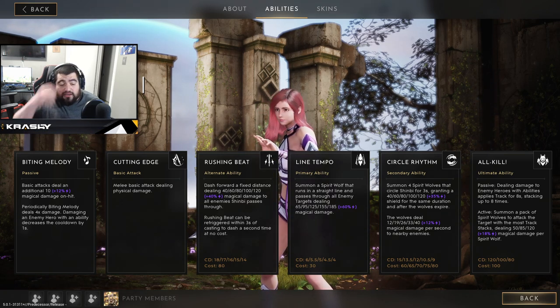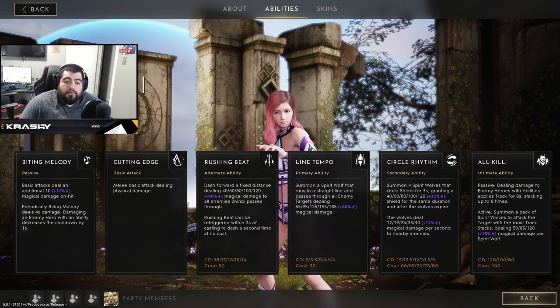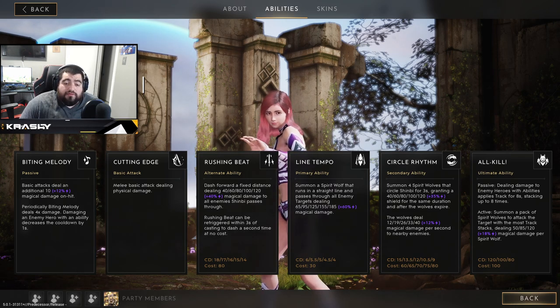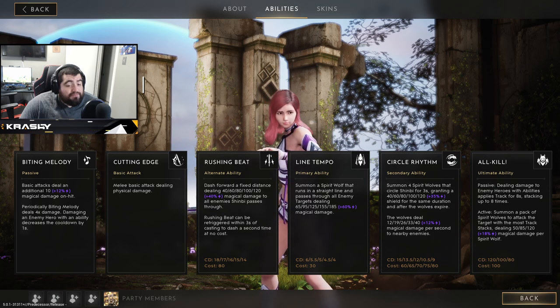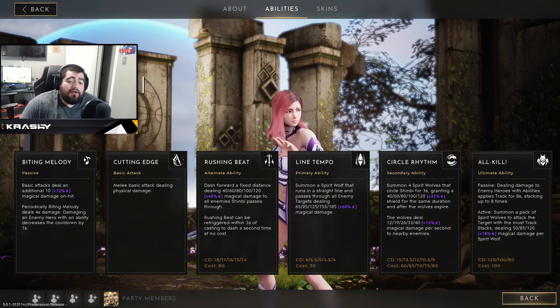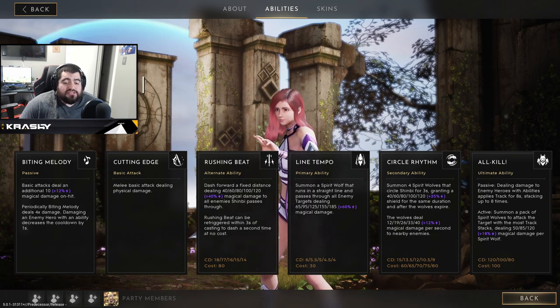Line Tempo is her Q ability — her poke ability. It summons a spirit wolf that runs in a straight line and passes through all enemy targets, dealing flat damage 65/95/125/155/185 plus 60 magic scaling magic damage. Cooldown ranges from 6 down to 4 with a flat cost of 30.